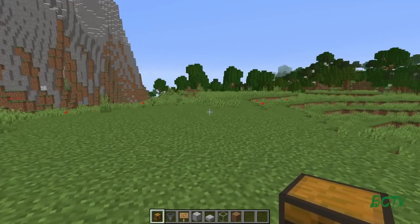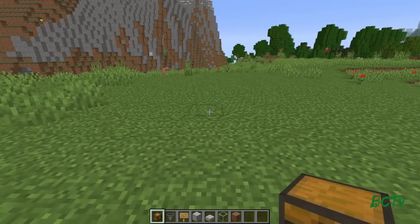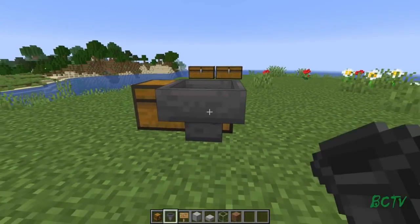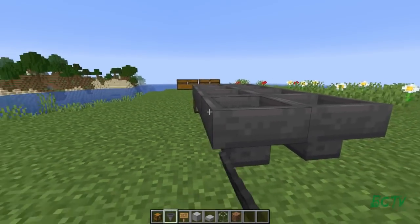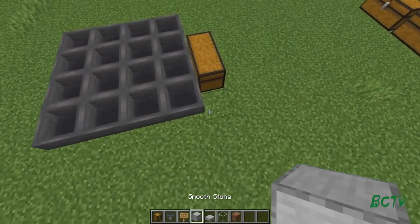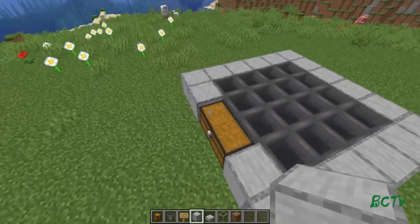First thing you want to do is find a spot. You're going to need about a 35 by 35 by 35 cube — basically a little more than four chunks, though you can probably fit it all in four chunks. I think it's 32 high total. So find your spot, put down a couple of chests, and then behind there you're going to put a four by four area of hoppers leading into the chest — four on each side.